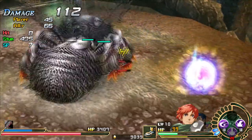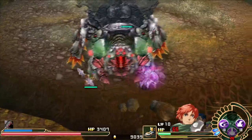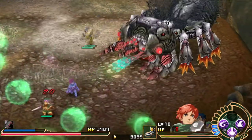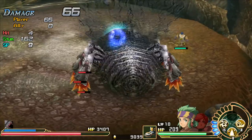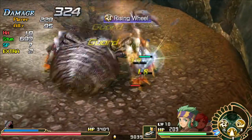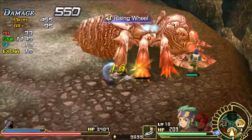One more hit — I'll use one of my Salimera Extracts. Man, I am just all over the place with flash guarding today. He did so much better in my practice attempt. Adol's out of the picture, but that's okay — we have a Tamika Extract so we can bring him back in. This is a good opportunity to use Elk, so we'll switch over to Rising Wheel.